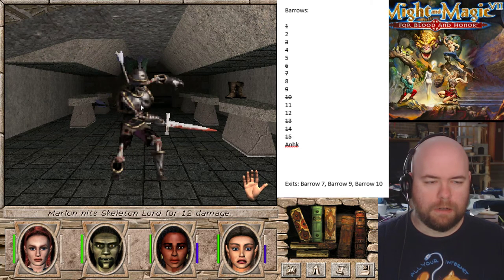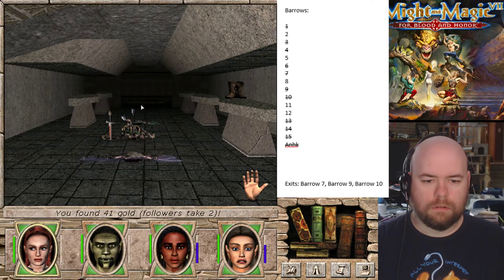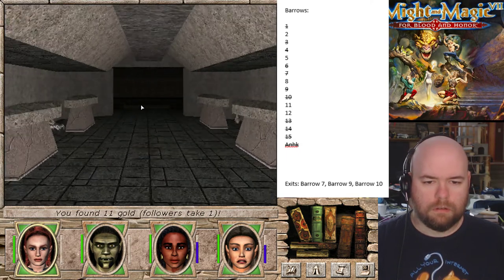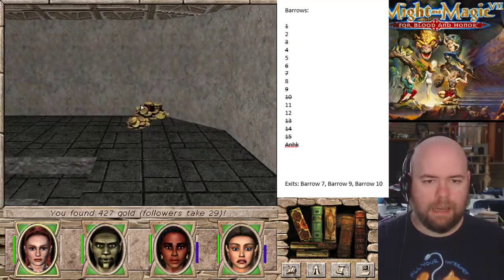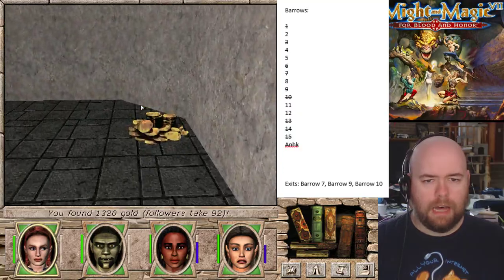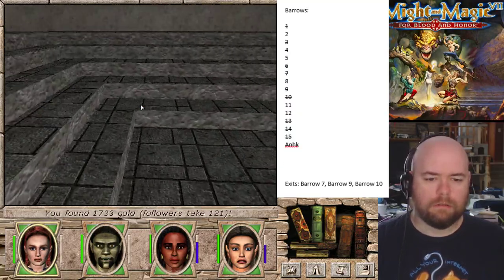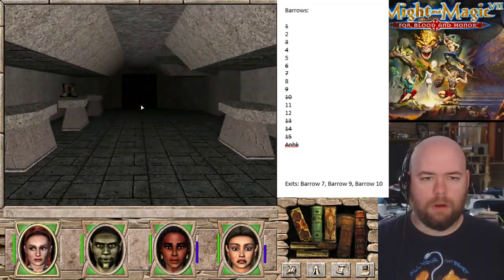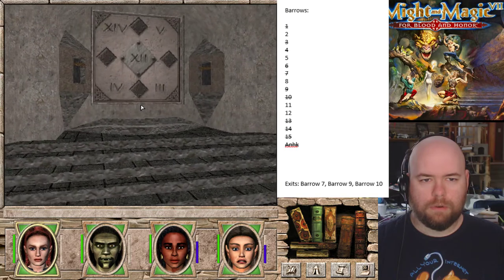This is basically a treasure room. This won't stop me - you're going to have a bigger challenge. And more money! Even more money! I should have brought a factor. Very well-paid merchant. So we're in 12.